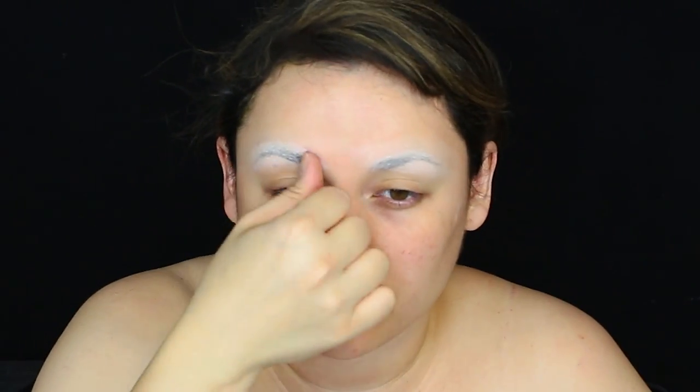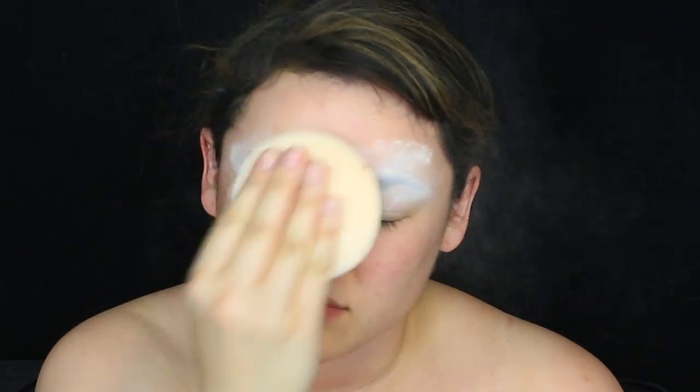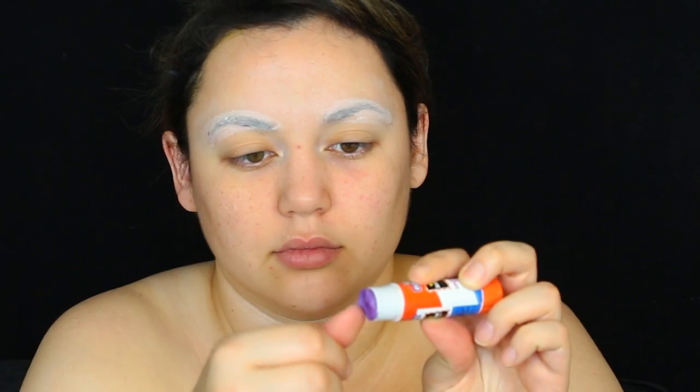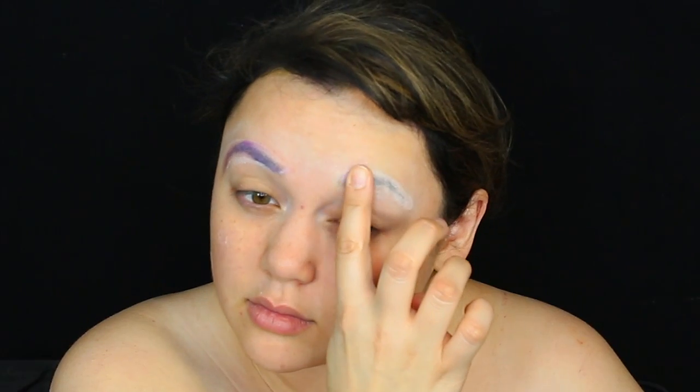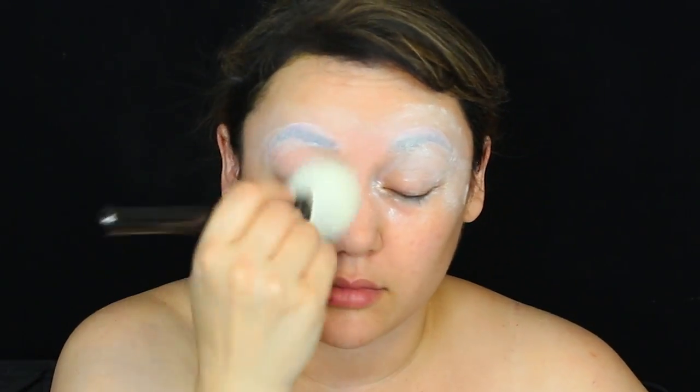You guys know the drill if you've been watching my videos — I use Elmer's glue, purple to be exact, because it hides darker brow hairs. Do not one, not two, but sometimes even three layers or more to make sure all my brow hairs are nice and smoothed down, doing layers of powder in between. Depending on how thick your brow hairs are, you want to do as many layers as you need. Don't worry — this will not take your literal eyebrows off permanently, as long as you soak your eyebrows with makeup remover wipes when you go to remove them. And no, I'm not naked — I do have this wrap towel robe thing on.